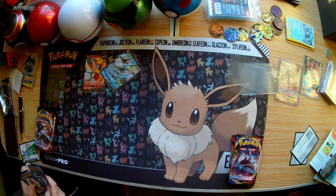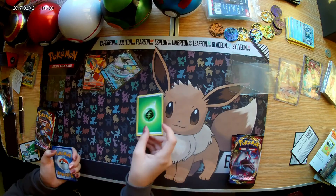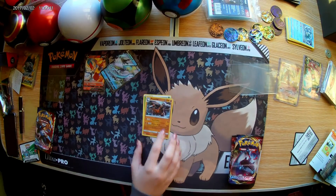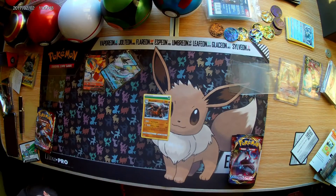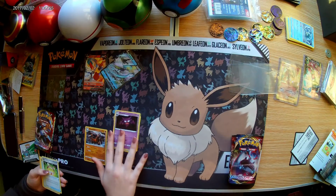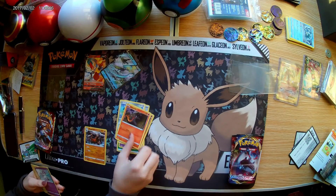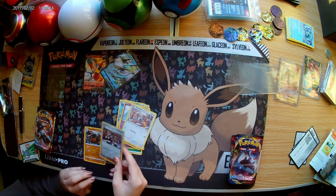Opening the first pack. That's a holo. We've got Versatility Band, Evolution Incense. Huford, Baltoy, Salandit, Ponyta, Minccino, and a Reverse Holo Team Yell Grunt.